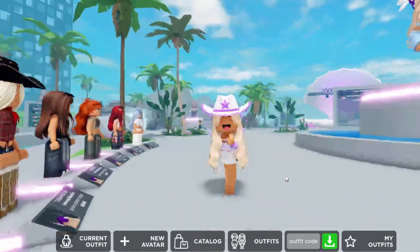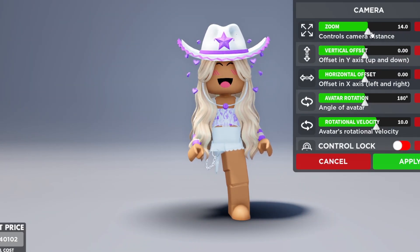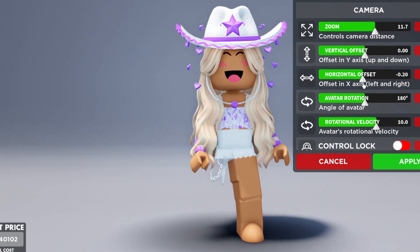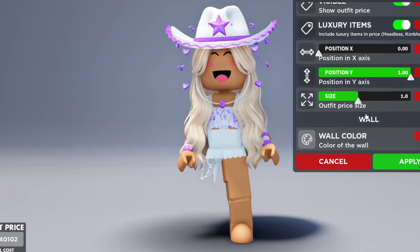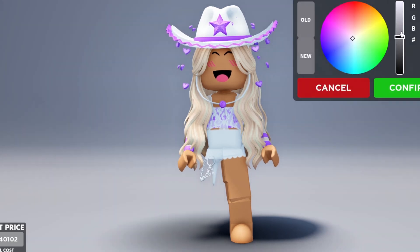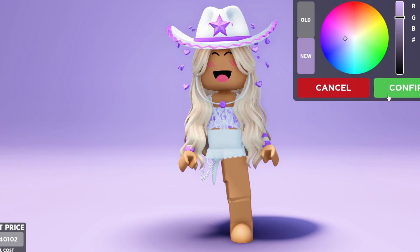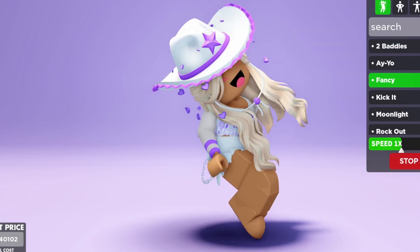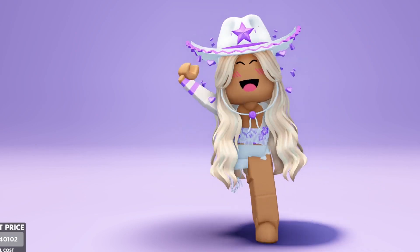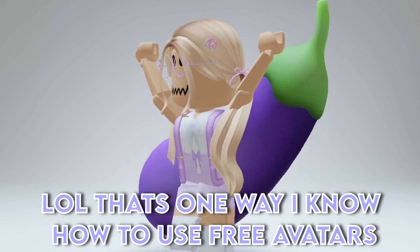This is the outfit I chose. Next, click here on the right side of the screen. You can play around with the settings as I am right now. Do the Twice dance and you're good. That's one way I know how to use free avatars.